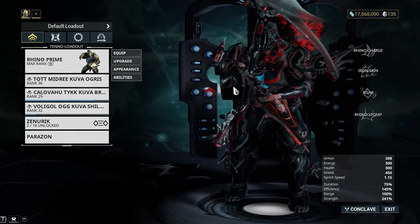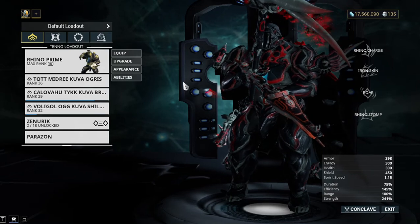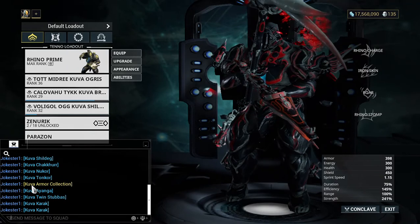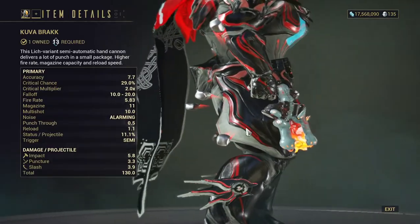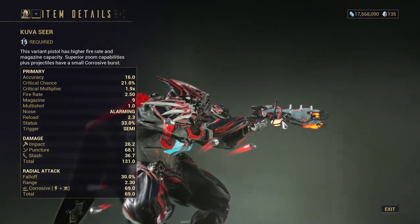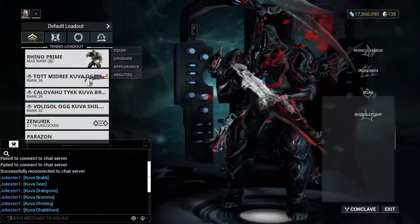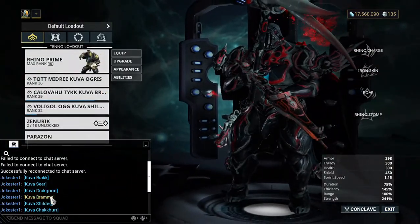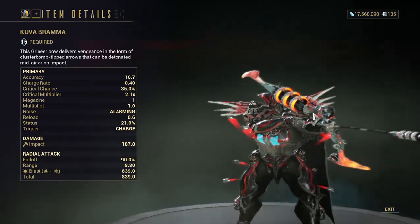Today I'll be showing you some of the Kuva weapons that I own, which is four at the moment. I went and listed all of the Kuva weapons you can get. We'll go through all of them. There's the Kuva Brak - if you don't have the Brak you can get the Kuva version. The Kuva Sheer - if you don't like the Sheer then don't go and get this. There's the Kuva Dracon. The Kuva Bramma, which a lot of people like because it has cluster bomb-tipped arrows that can be detonated mid-air or on impact, and it looks really cool.